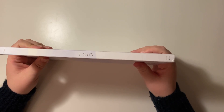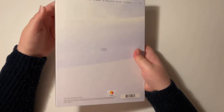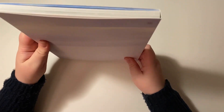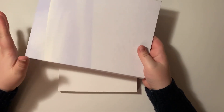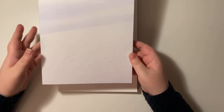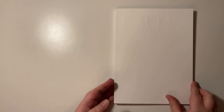Now we will get into the unboxing, starting with the Winter version. This is what the outside looks like — it is a slip case. The side just says I Burn, the back has the (G)I-DLE logo and the track list, and the other side has nothing. I think this is the same size as I Trust but the packaging is a little less annoying. It does have the photobook and everything is in here.